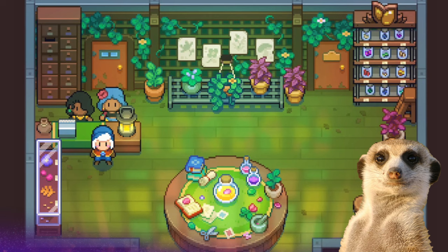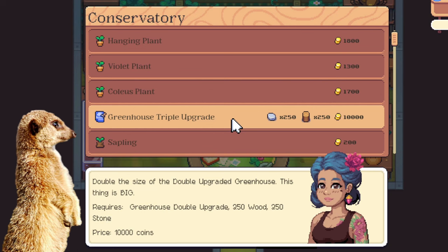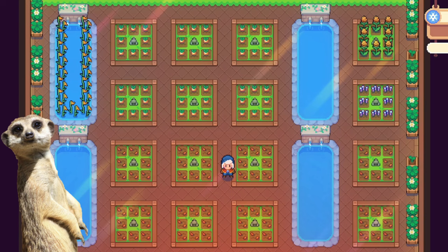Number five: we can now further expand our greenhouse too. It's available at Ophelia's and it costs 250 wood, 250 stone, and 10,000 gold. This is what it looks like after the renovation — it adds eight more three-by-three farming tiles and two areas for plants that grow in water.